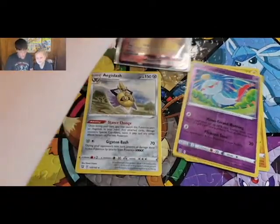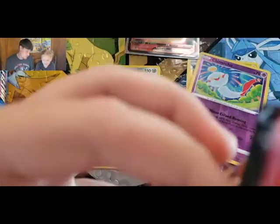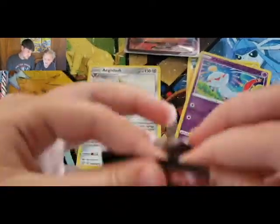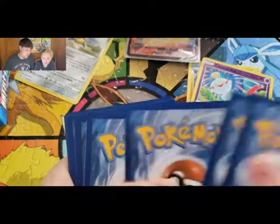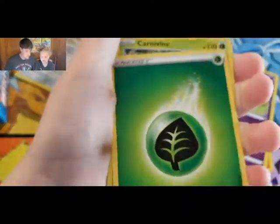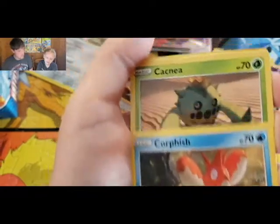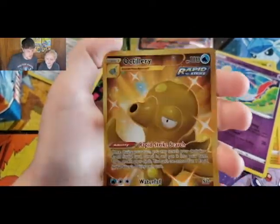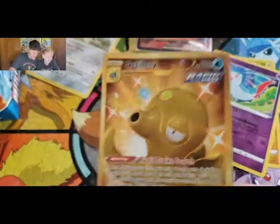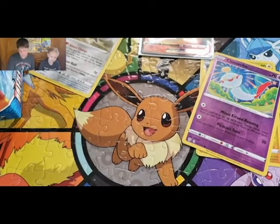Keep all the pulls separate — the good pulls. I'm opening an Urshifu pack. Riley's getting all the green and whites. We got a Leaf Energy, Spheal, Grumpig, Timbur, Corsola, Cacnea, and a Gold Crobat — oh my! Already a VMAX and a gold card pulled by Riley.